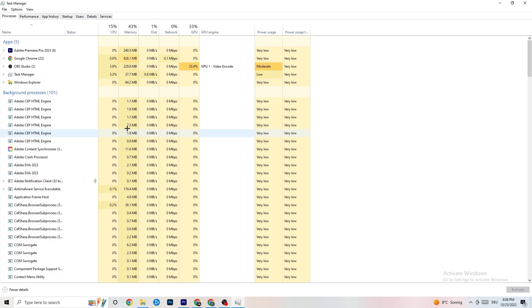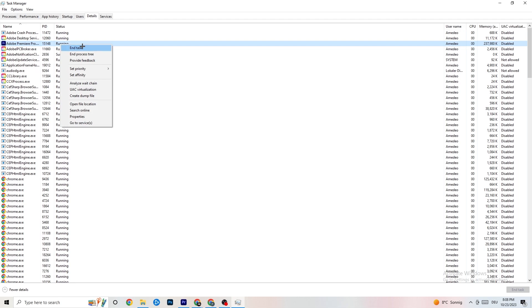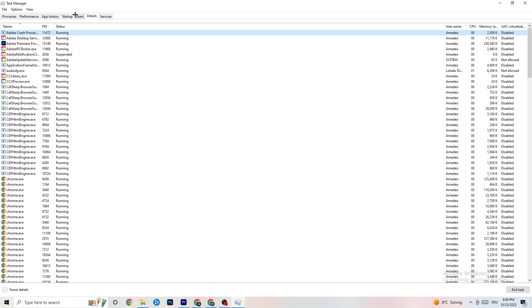Next, go to the 'Details' tab in the top left corner of Task Manager and search for your game. Right-click it, hit 'Set Priority,' and you'll see it's set to Normal — change it to High or Real Time and check which works better. Hit apply and then exit.